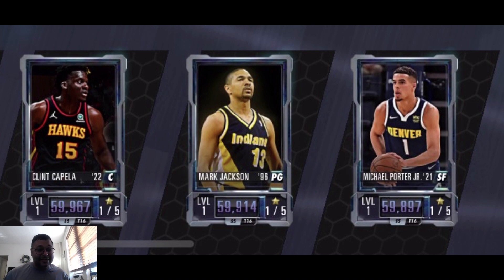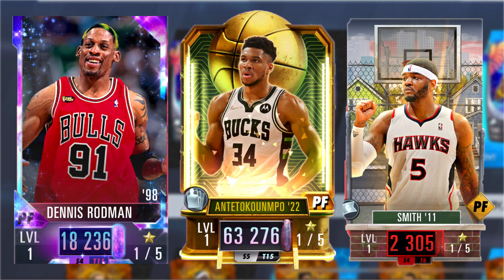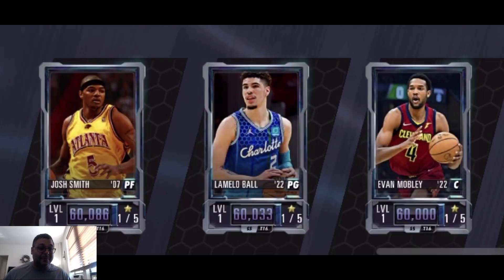We got a Clint Capella. I'm excited about these next three cards because Evan Mobley is one of the underrated centers in the game — some of the best stats inside NBA 2K Mobile for the center position. LaMelo Ball is a ton of fun for gameplay, and Josh Smith, who I featured in my top power forwards video, is a gem. He was a ruby rarity, so now to see an obsidian is crazy — we get to use this card in all game modes.